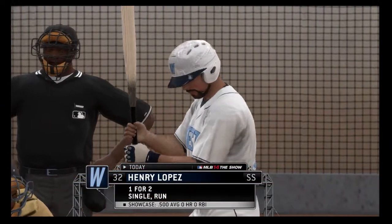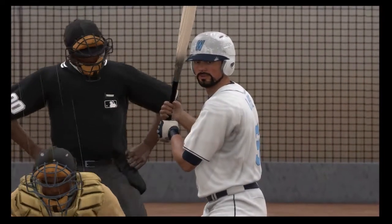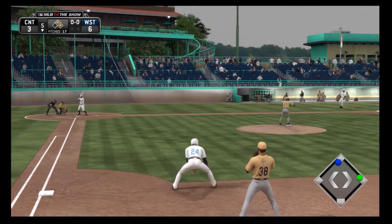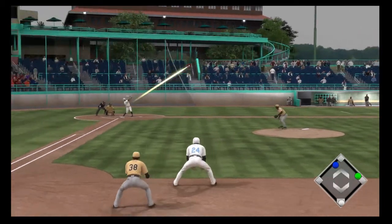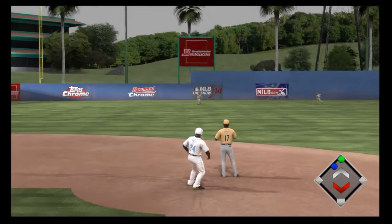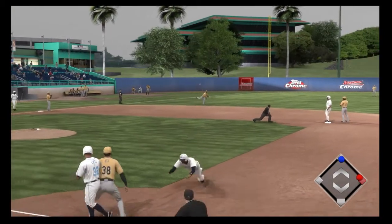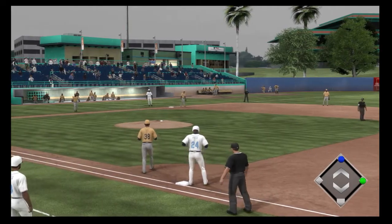Henry Lopez will dig in — one for two to this point in the ball game. Runner holding tight at second. Now the pitch, and a fastball is swung on and lifted in the air to left. Tomori is going to get there to make the catch. They may have a shot at doubling the runner at first, but he's safe as he gets back in time.